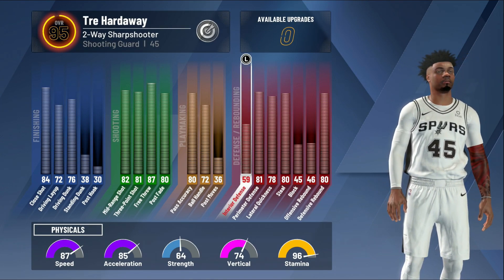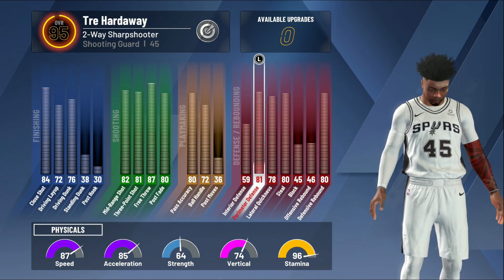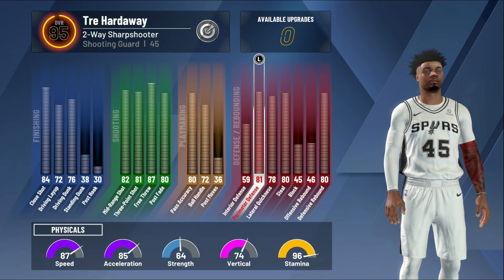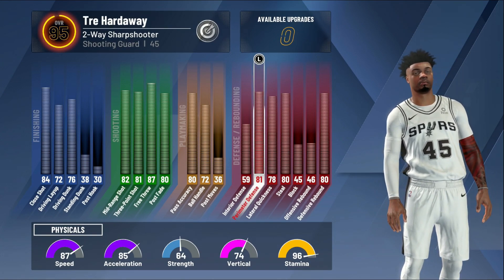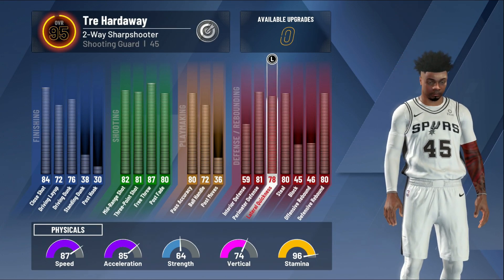Ball handles at a 72. My post moves I don't really need because I don't do it. My interior defense is a little suspect at 59, but I'm at shooting guard so it's not going to be that high. My perimeter defense is really good at 81.